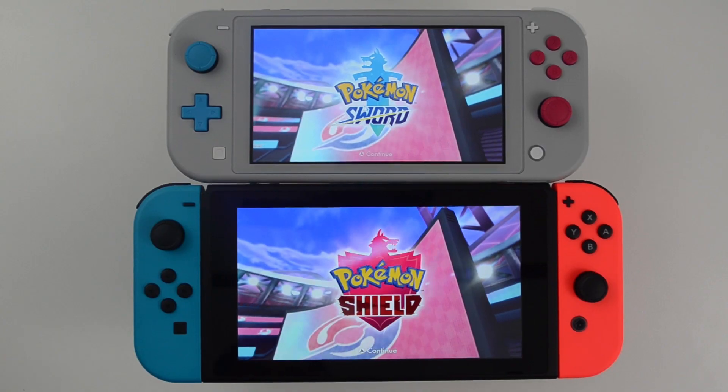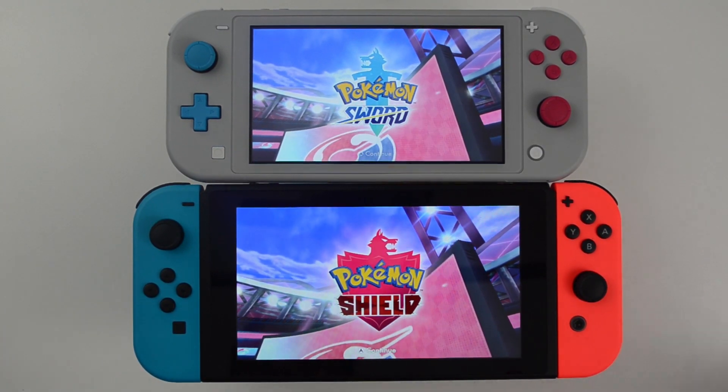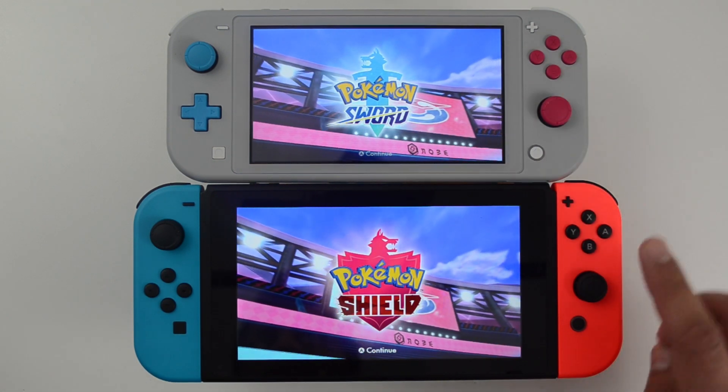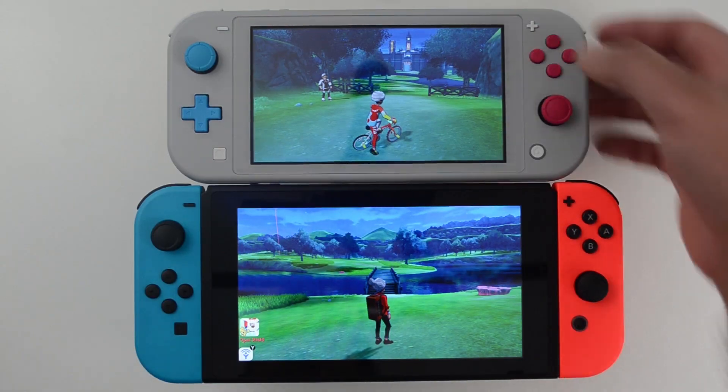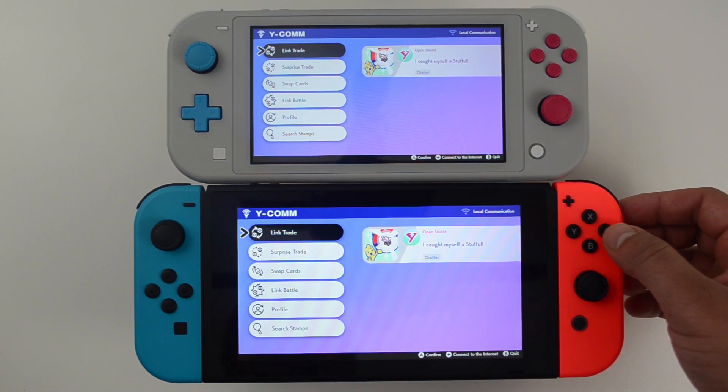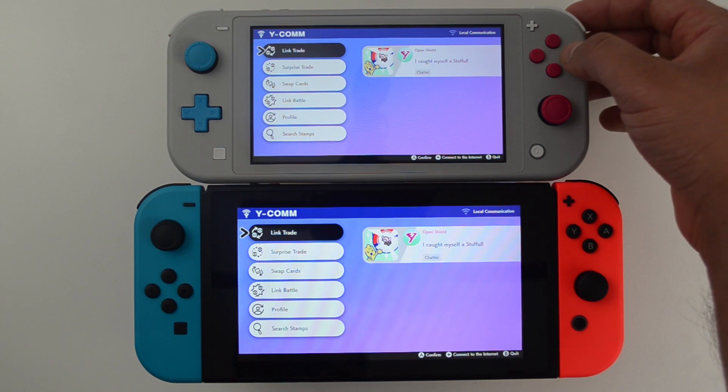Let's look at a local connection first. To demonstrate this, I have two consoles — a Switch Lite running Pokemon Sword and a Switch running Pokemon Shield. While roaming the Galar region, press the Y button to access the trade menu. There are two trading options here: Link Trade and Surprise Trade.